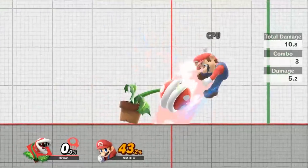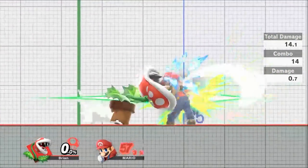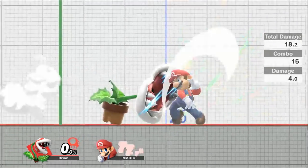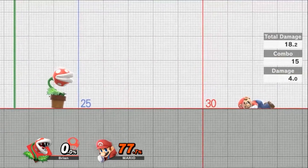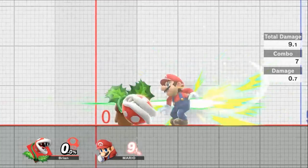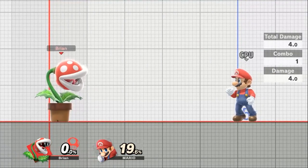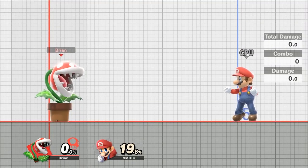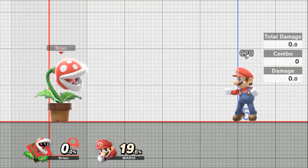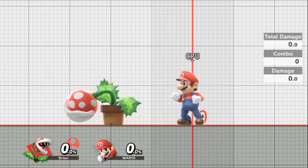You can also keep pressing the button to do the chop combo, which puts out a lot more damage. Finishing it off by letting go of the button gives you some launching power. The chop combo can put out 19.6% damage, and you can even get 21% damage if you miss one of the attacks and connect with the follow-up. So there's a lot of power just in your neutral alone.